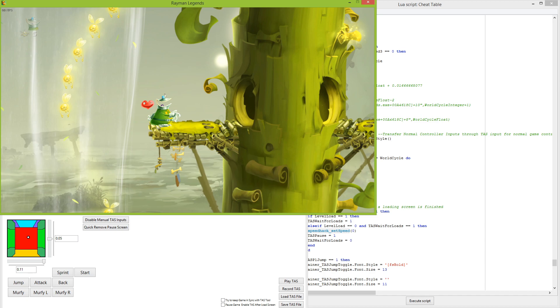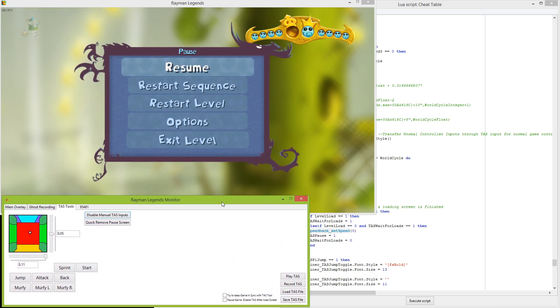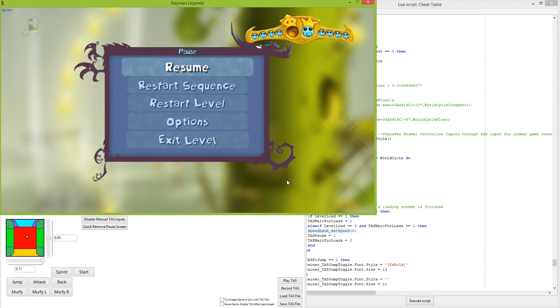Speaking of playback — I haven't implemented it yet, but based on testing I've been able to keep the TAS tool in sync with the game pretty consistently, as long as I'm not moving the TAS tool around in a way that causes lag. TAS playback should be pretty consistent as long as the level doesn't have RNG-based stuff in it. There are a few levels with true RNG and I don't know how to work around that yet, but based on what I've tested so far, it seems like that's how it's going to work out.